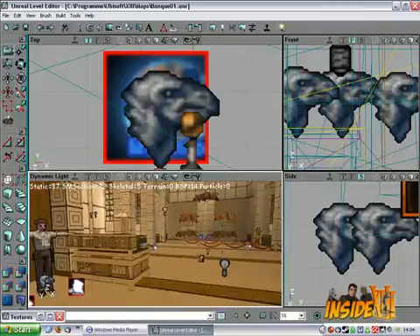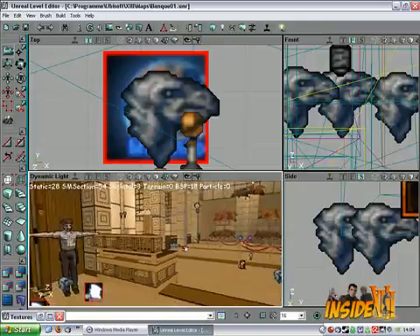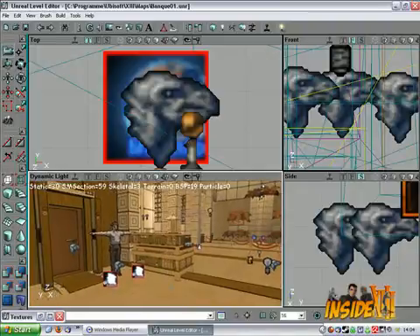And you just have to render the map again and call it DM underscore, whatever you like. You should be able to host it as a regular map if you insert it into the map list, and yeah, that should do the trick.